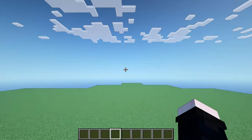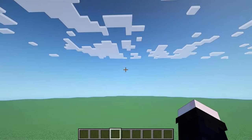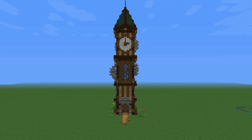I think we can start this by turning off the shaders and pasting the clock tower right over here to use it as a reference. Shaders are off and our build is in front of us. I'm going to separate this build into five parts: the base of our build, the first floor, the second floor, the third floor, and the roof.